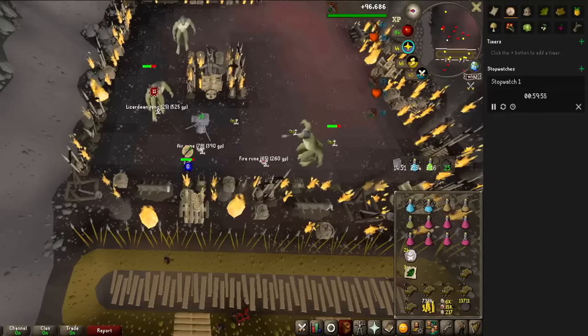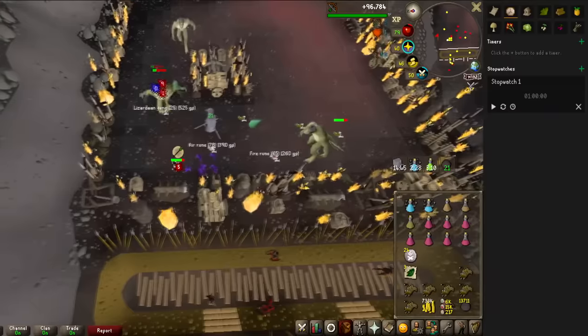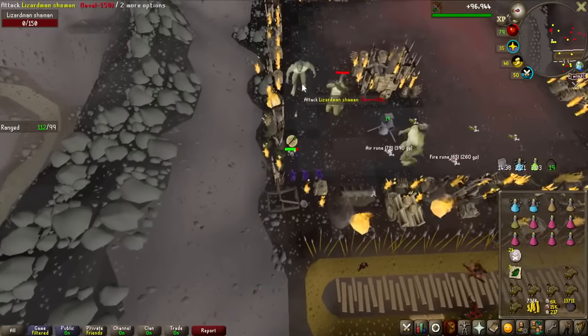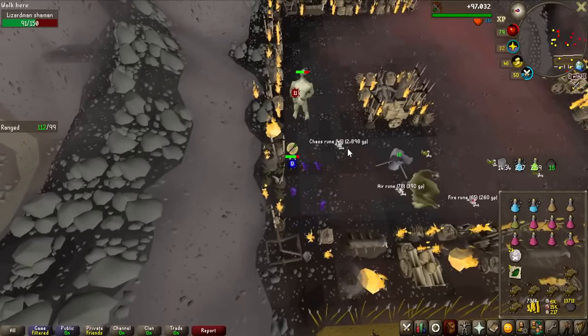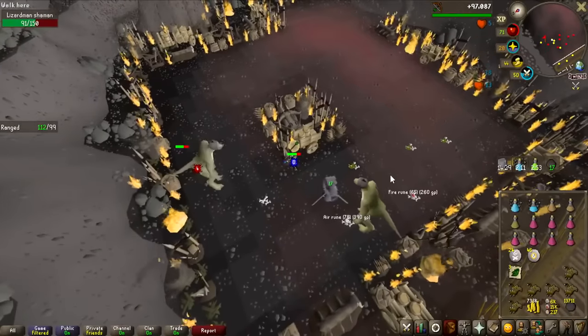I've now been here one hour. I started the stopwatch the second I put down my cannon, and I currently have 183 kills. That means the overall grind for 5,000 kills is going to take me, if I play super efficiently with 183 kills an hour, around 27 hours. So realistically it's probably going to be more like 30 hours or more.